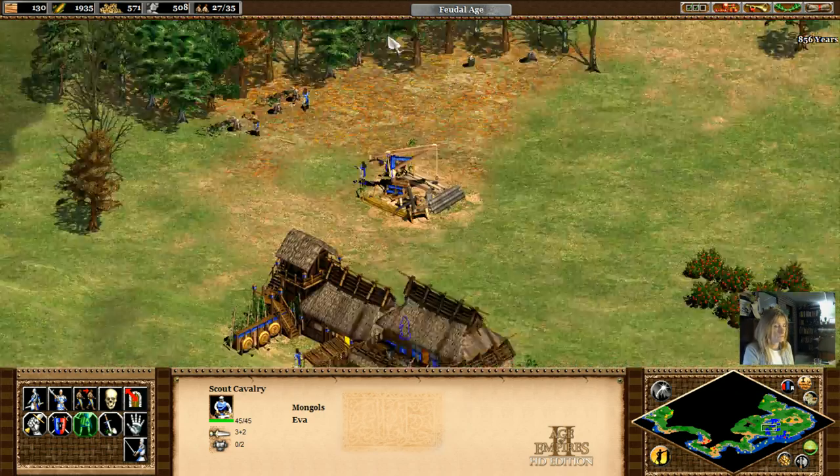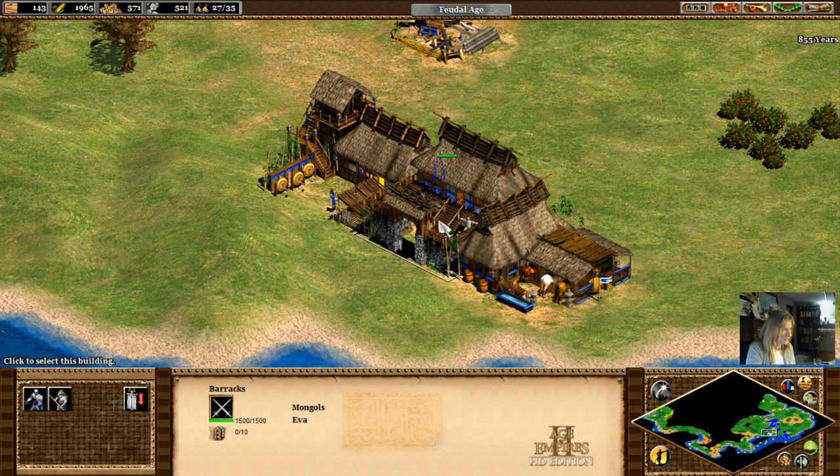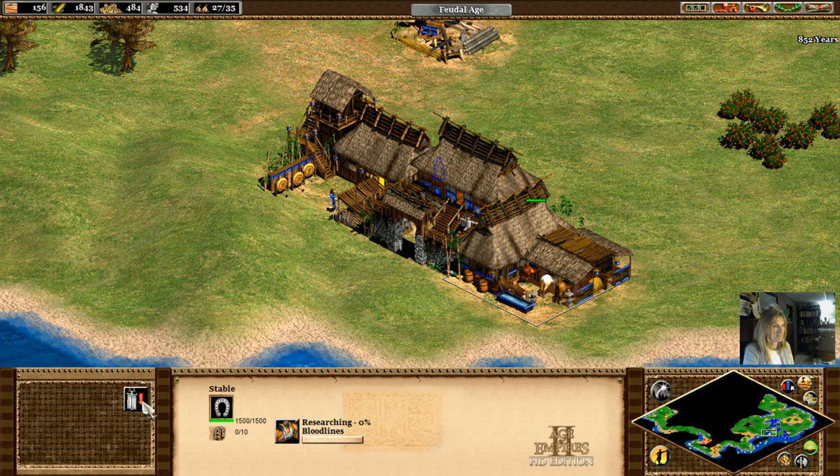We have room for some villagers, that makes me feel good. We have a stable and barracks, and archery range — awesome. Now the stable, we can do some bloodlines. I like it, sounds good to me.